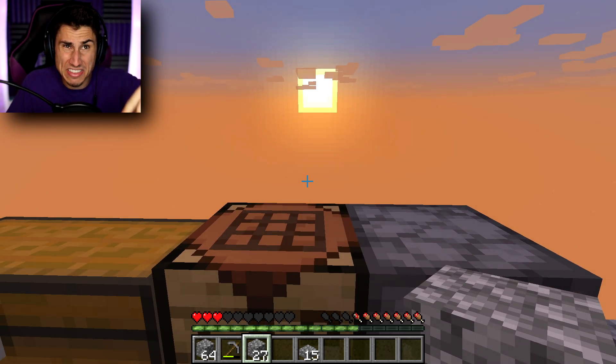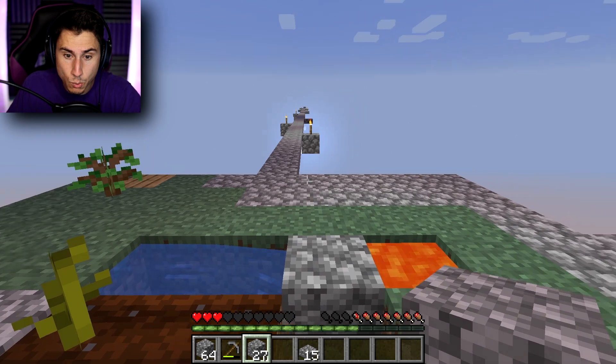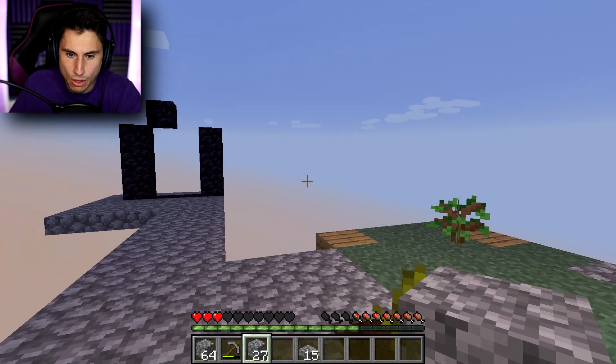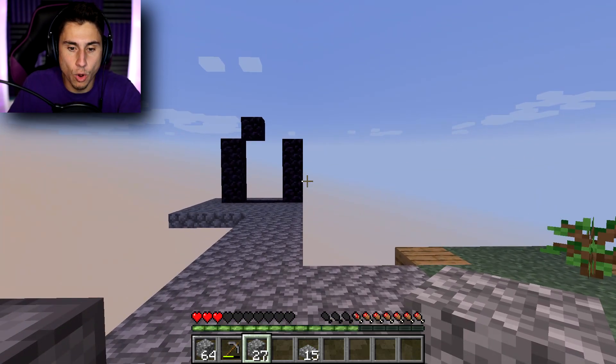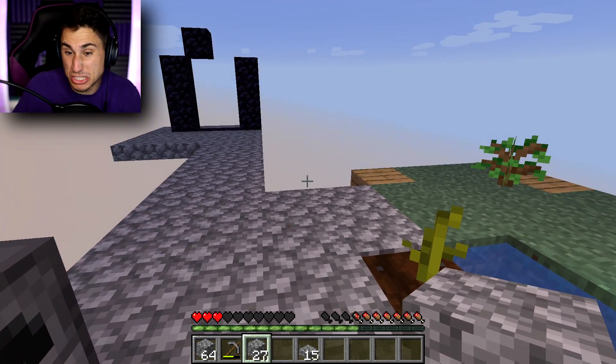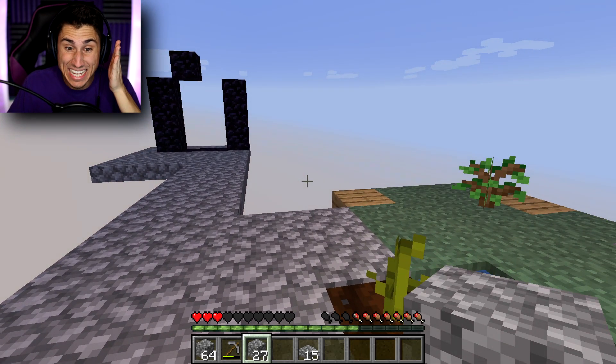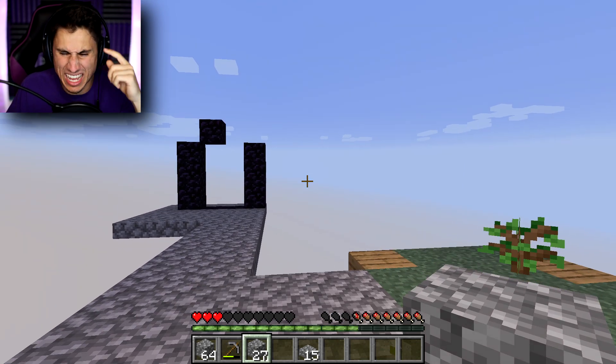So the sun rises in the east, sets in the west, which means this is north, east, south, west. Okay, so this is south. Let me make a bunch of slabs and then I'm just gonna start mining a bridge that way. At least I think that's south - I'm probably wrong.